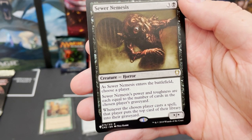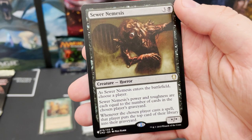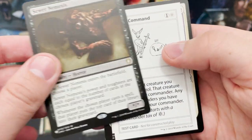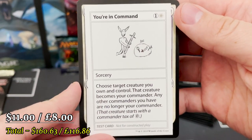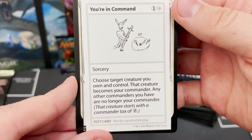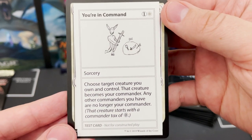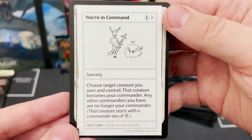Sewer Nemesis — at the end of the turn, choose a player, then mill cards from that chosen player's library into their graveyard equal to the number of cards in their graveyard. Huge! Another great Commander card. And You're in Command — choose a type of creature you own and control; that creature becomes your commander. Any other commanders you have are no longer your commander. That's actually so fun.